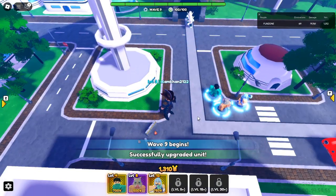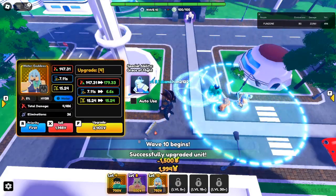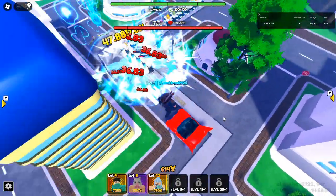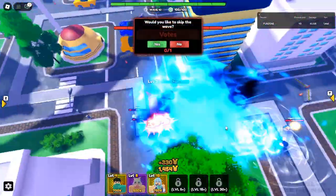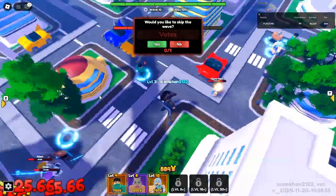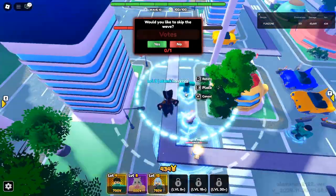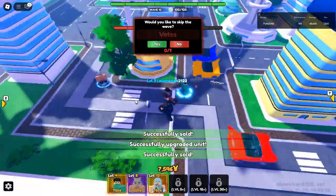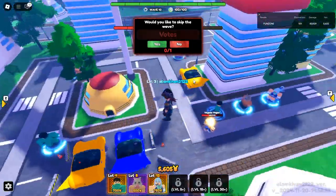How to get Android 21: Android 21 is unlocked by completing West City's Legendary Stage Act 2, with a minuscule drop rate of 0.75%. This requires patience and determination. Prepare your team — ensure it is well-leveled and equipped with powerful units to clear Act 2 efficiently. Expect to grind; you may need over 100 attempts to secure Android 21 due to the low drop rate.